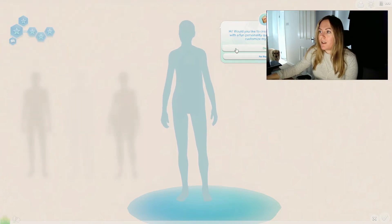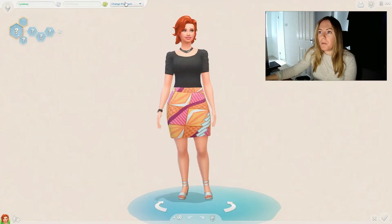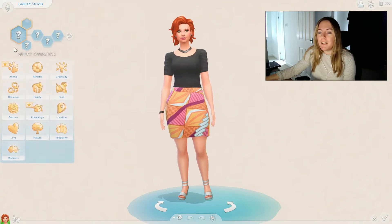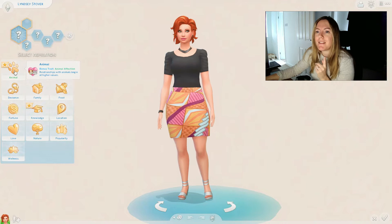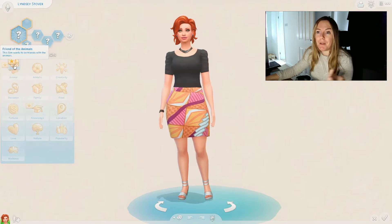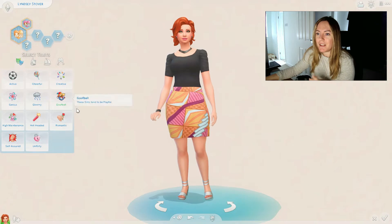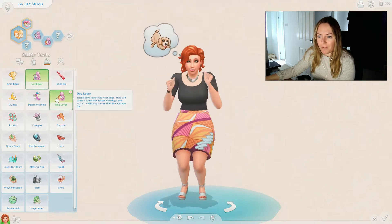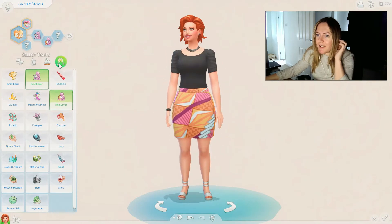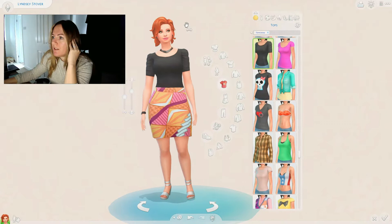There are some aspirations I never play because they don't personally appeal to me, so I thought this would be good to push me out of my comfort zone. Let's create a sim - shall we start with a woman? She's called Lindsay Stover. I think I'm going to work from the top down. The first aspiration we're doing is Animal, and there's only one - Friends of the Animals. This sim wants to be friends with animals. I'm going to give her the cat lover and dog lover traits, and maybe make her a bit of a loner because she just likes animals.